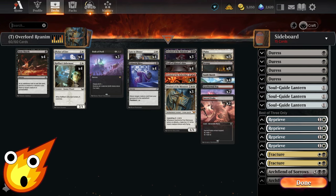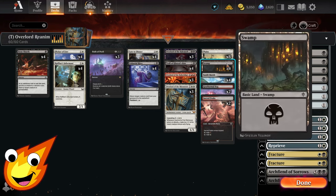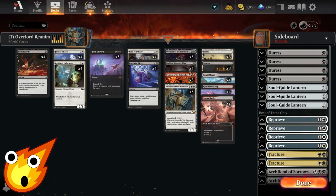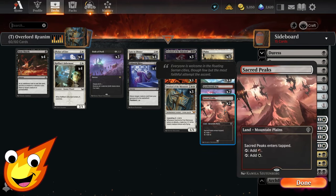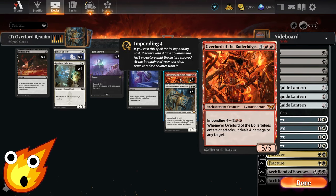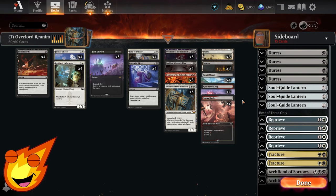Since we spent rares and mythics on the main deck, the land base stays cheap: Plains, Swamps, Sunlit Marsh, and Geothermal Bog — these two can be fetched by the Troll's swamp cycling. Sacred Peaks rounds it out; even though you don't want to hard cast the Overlord of the Boiler Bilges, we include tap lands as a precaution in case we need to cast them at full price.